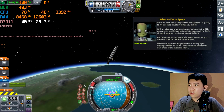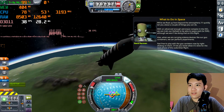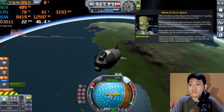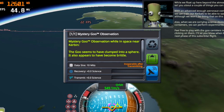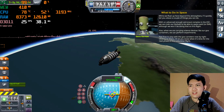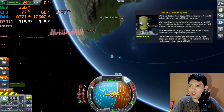Okay, we didn't even make it to the apoapsis yet. What we need to do here is run the experiment — 'Observe Mystery Goo.' Let's observe this goo. 'Mystery Goo Observation while in space near Kerbin: the goo seems to have clumped up into a sphere and appears to have become brittle.' Let's check the other one — it's still the same result. Kerbin is apparently the name of Earth in this universe.